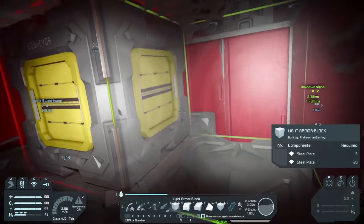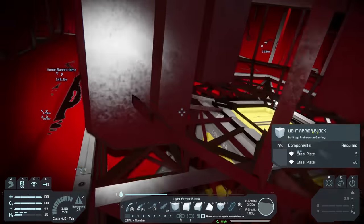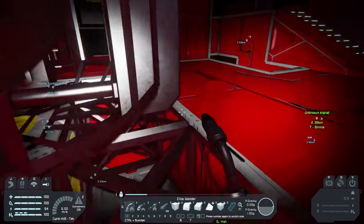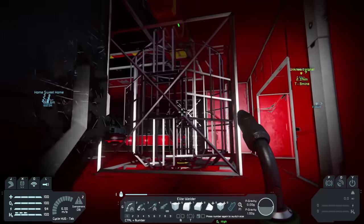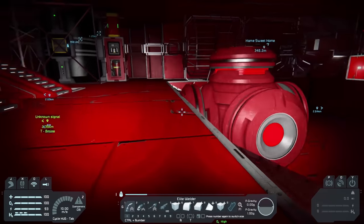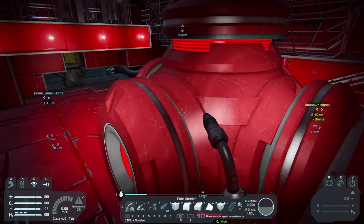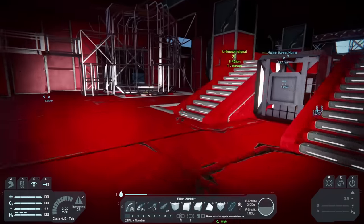We have steel plates, so let's place normal blocks around here and make sure we leave ourselves a way to get out — we don't want to get stuck down here. Now if we weld up these blocks, it looks like it'll work out perfectly. We'll have a nice little airtight area. If we do those for all of the engines, we don't have to worry about the bulletproof glass thing. I think the problem with our batteries was simply that they just weren't charged — at this point they're all charged.